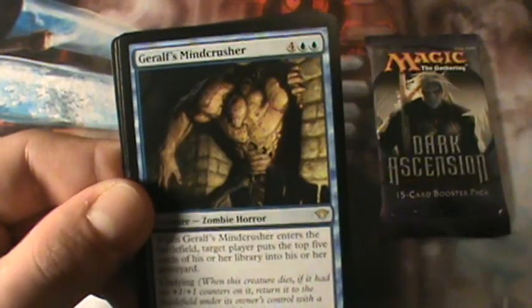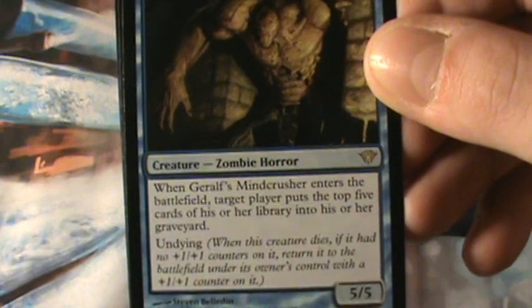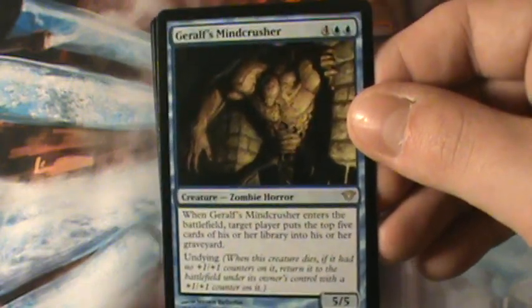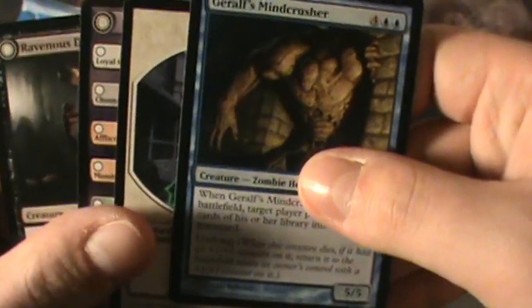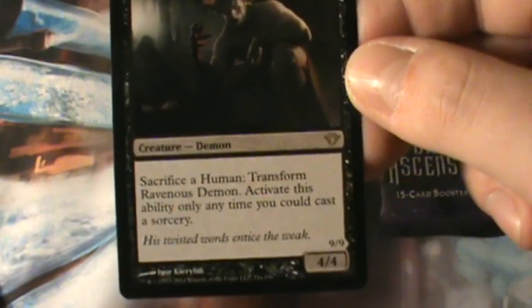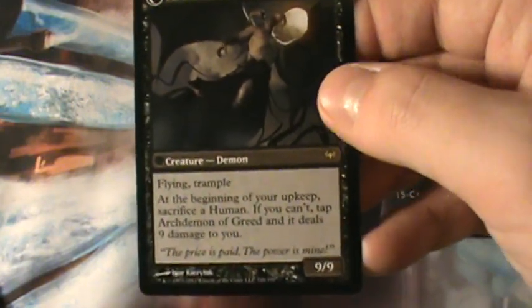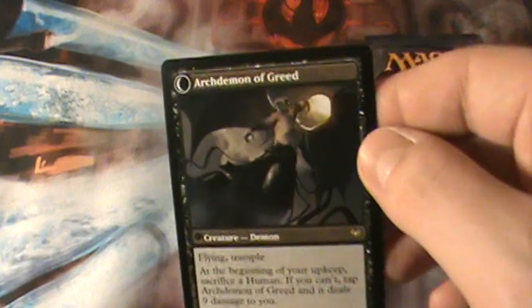The rare is Jerof's Mind Crusher. For 6 mana, when Jerof's Mind Crusher enters the battlefield, target player puts the top 5 cards of their library into their graveyard, and has Undying. So it's a 6 mana 5/5, or potentially a 6/6 — not the best card in the world. But hey, we also have another rare: Ravenous Demon. For 5 mana, sacrifice a Human to transform into Arch Demon of Greed — Flying and Trample. At the beginning of your upkeep, sacrifice a Human; if you can't, tap Arch Demon of Greed and it deals 9 damage to you. This is great for a White Weenie deck with a splash of black — I really love this card.